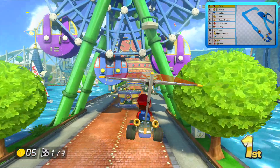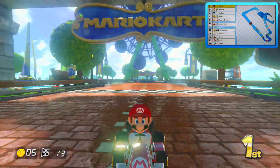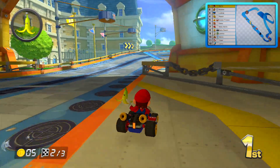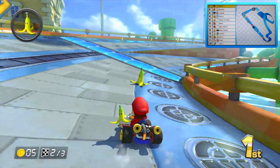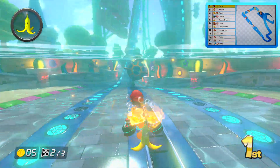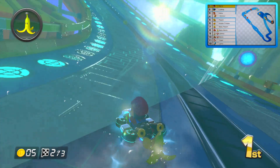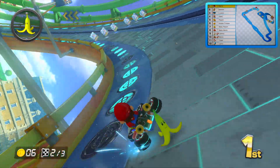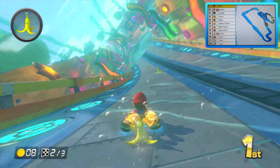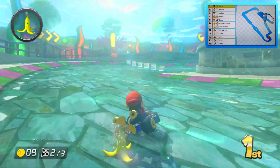Once you've gone down with the glider in this game you can't really go back up again, which is odd because you could in Mario Kart 7. I really like how the characters hold their items — like they did in Double Dash and the arcade grand prix games. You press and hold the item button to drag items behind you. They kind of mix the two styles together.